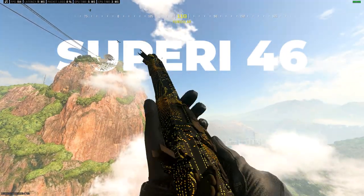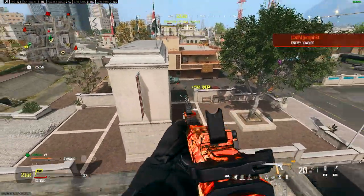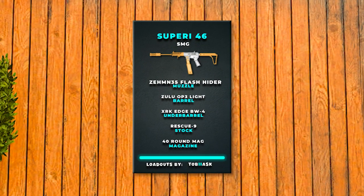And at number 1, the perfect support for the Kar98k is the new SMG, the Superior E46k. It feels a bit like the FedEx but with a lower rate of fire. Hit your shots to the chest and head and it's the fastest-killing SMG in the game with great mobility.